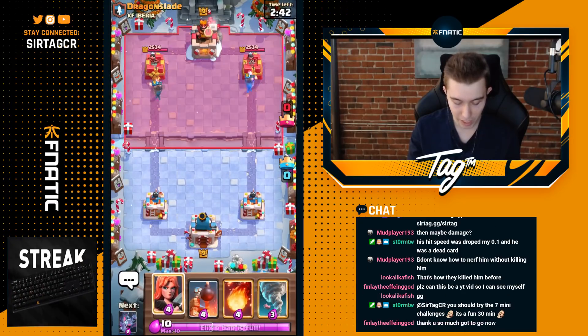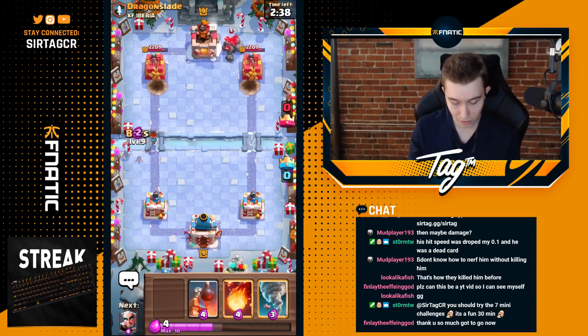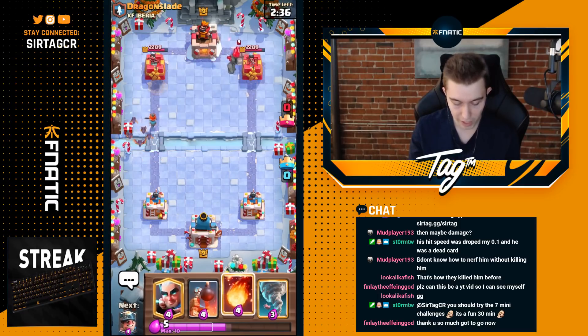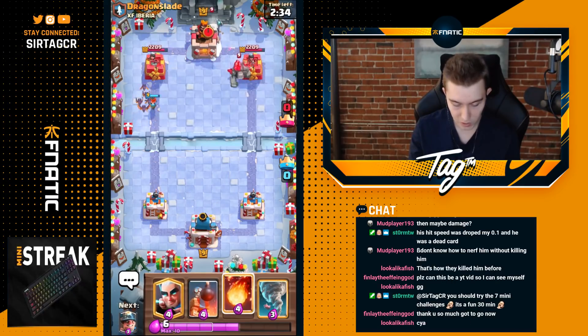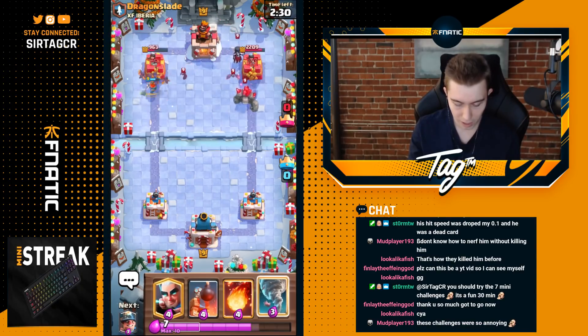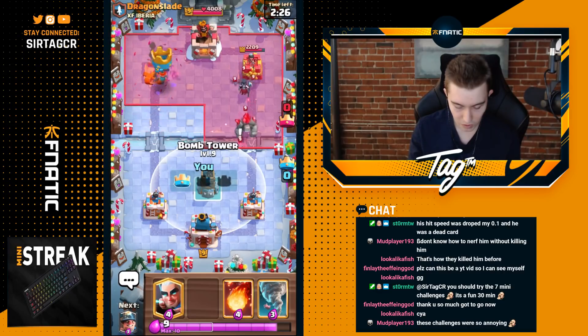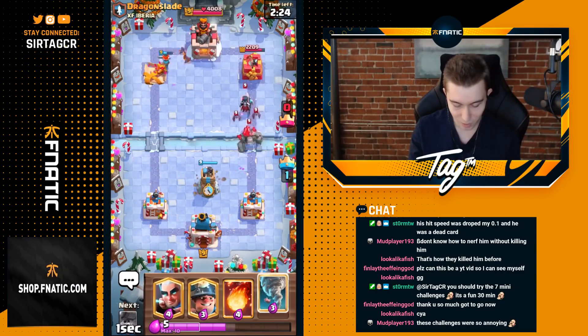He just doesn't defend either side and goes in for a Golem. So I want to go for Valkyrie and Bats because you have to defend this — if you drop Lumberjack it just dies, if you drop Night Witch it just dies. You're just going to sack the entire tower right now. We dropped eight Elixir — with an eight Elixir deficit and single Elixir, can we defend this push? If we can, then we can defend anything.